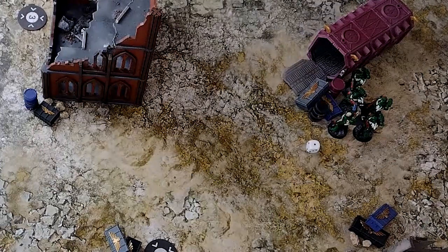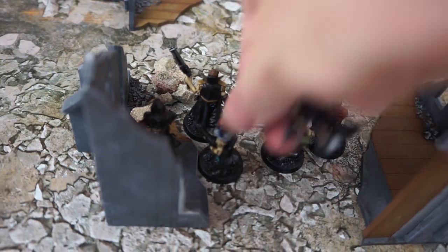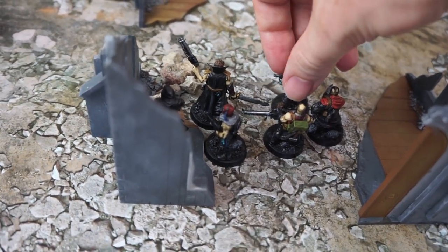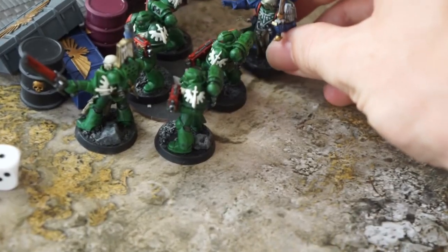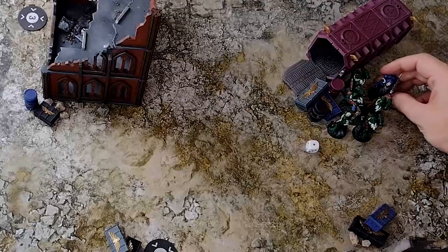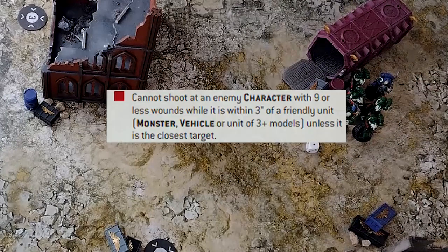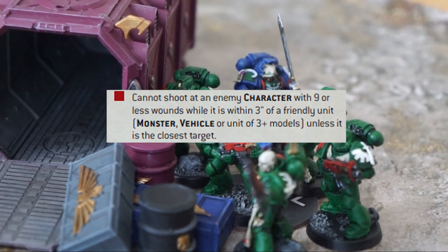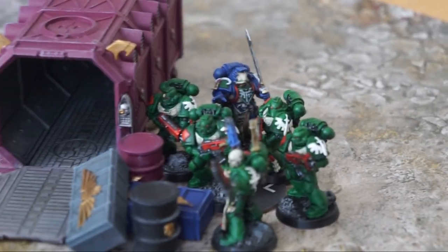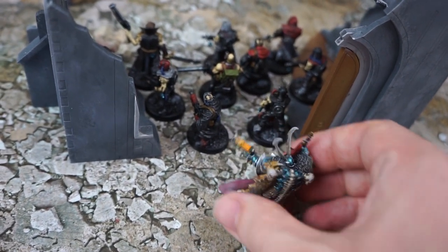If there were 6 or more models in a unit, they must be within 2 inches of at least 2 other models. The Heretic Astartes deploy their cultists inside a ruin near one of the objectives. The Adeptus Astartes then place their warlord, the librarian, behind the tactical squad — a wise choice, as this prevents their character being shot at due to a rule called Lookout Sir, meaning the character cannot be targeted as they are shielded by a unit of 3 or more other models. The Heretic Astartes heed this rule and deploy their sorcerer behind another unit too.